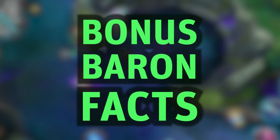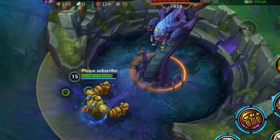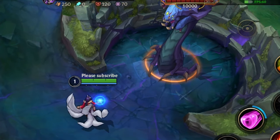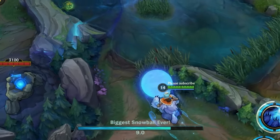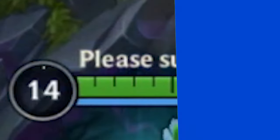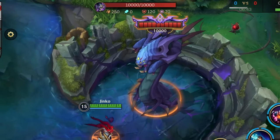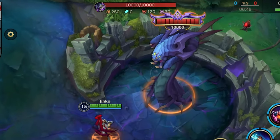Now the guide is almost over but here are some remaining Baron facts. First, Baron is immune to all forms of crowd control — you cannot stun, slow, or charm him — you can only deal damage to him. If your ability stuns but also deals damage, he will still take the damage but will not be stunned. Also, Baron will turn his head to look at you even if you are invisible, but other players will see Baron looking at them rather than at the closest player, making this effectively useless.